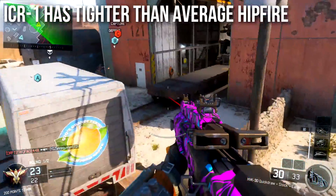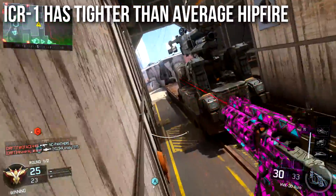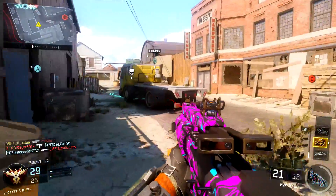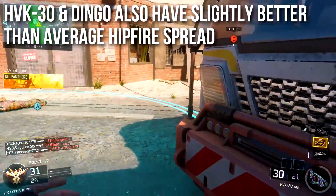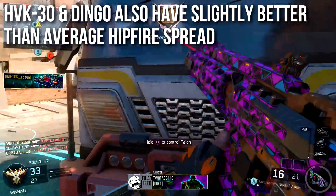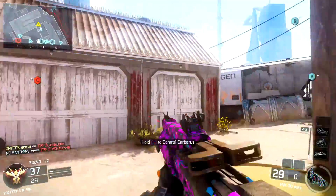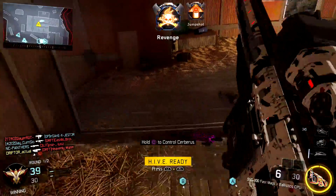The ICR-1 has recently been buffed to have a tighter than average hipfire spread — not tremendously tighter, but just a little better than average. It makes the gun better and gives it an edge beyond accuracy, so it's not a bad gun for laser sight. The HBK-30 and Dingo also have slightly better than average hipfire spread. These are facts I just left out of their in-depth episodes. Their maximum hipfire spread is actually smaller than most other weapons in their respective classes, so both will perform much better in close quarters combat and run much better with Gung-Ho and laser sight.